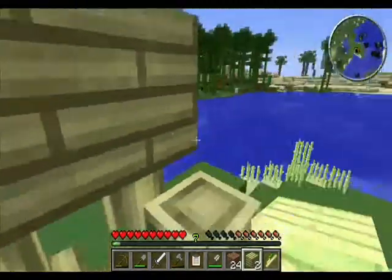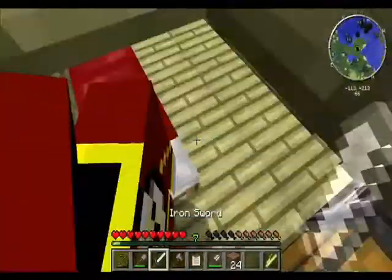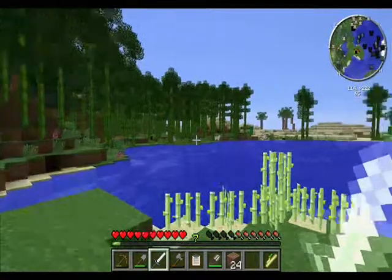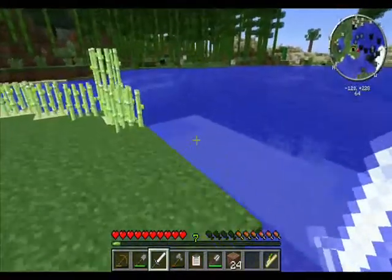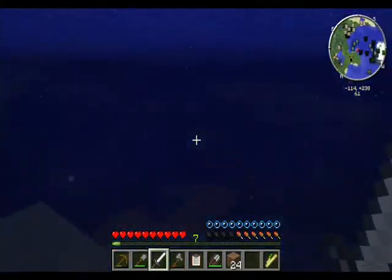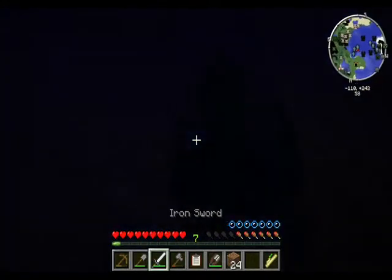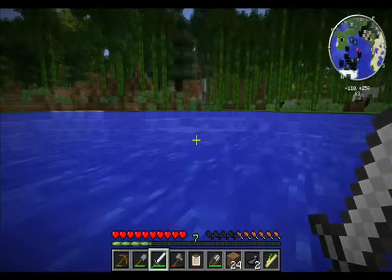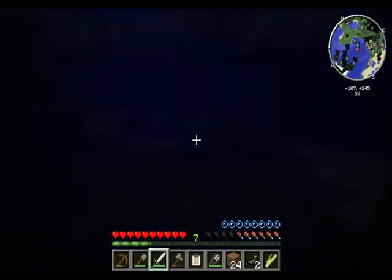For sheep you get mutton, and for squids you get squid meat. I was looking at what you can make with feathers — you can make some darts. I think there's actually a blow dart you can get. You need thorns and a river cane. I've seen some river cane around here.